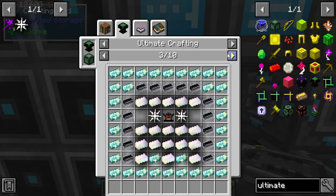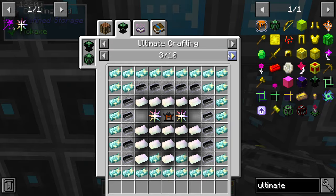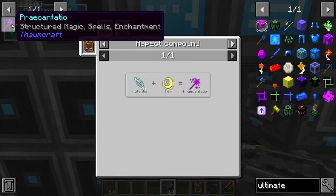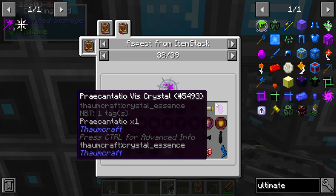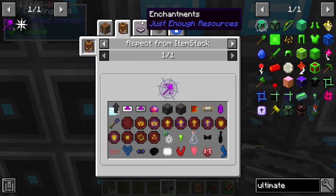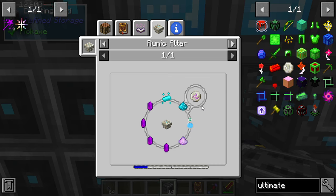I mean, it's not something that we can't do. But it's just a pain in the ass to do it, is my problem. That's a lot of Percantio crystals and there's no way to automate it, not that I know of. Unless you guys know something. I don't know of any way of automating Percantio crystals. And they don't have a block, so I can't animate them. It only goes into the rune of mana. That's unfortunate.